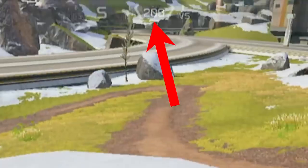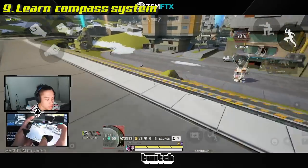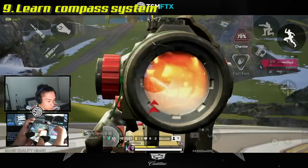Learn how to use the compass. The numbers represent the direction that you're looking at. If you give that number to your team, you'll end up looking towards the same direction, allowing you to pinpoint enemy locations easier.